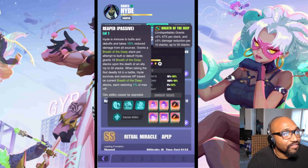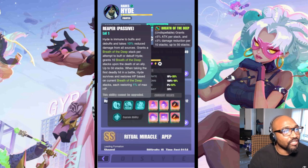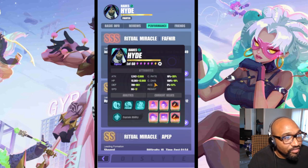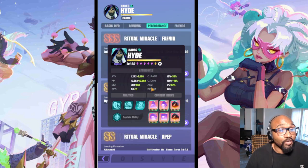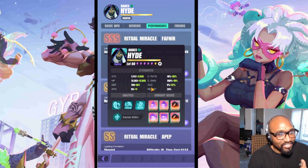For the damage reduction: 3% per 10 stacks, so at 50 stacks that's 5 intervals — that's 15% additional damage reduction. Including the base 10%, that would make it about 25% damage reduction at max. He still gets chunked a bit because most people build him yolo mode — the Hades counter-attack mode.